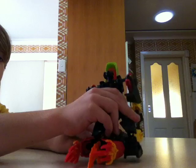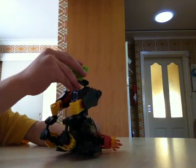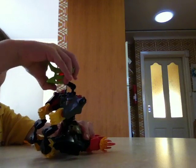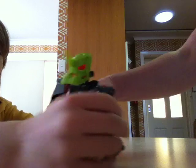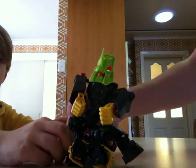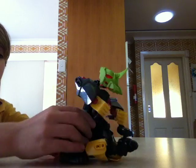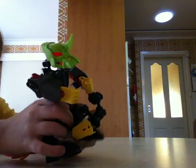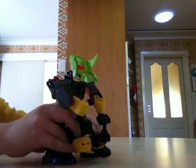Do you want to turn his face around and show you his face? I got Corroda's head so I can put it on this guy. And his eyes turned really red and his legs, I got them off Stringer 3.0.